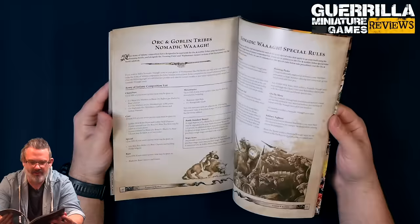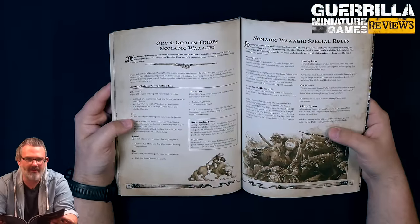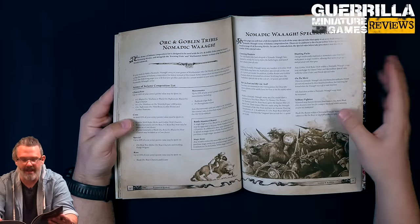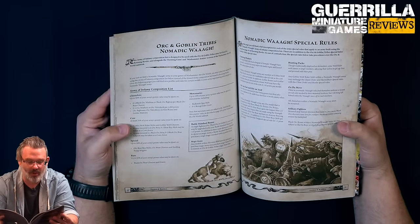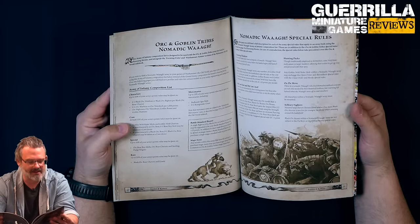Looters and Raiders is the rules for the Orc and Goblin Tribe's Nomadic Waa. The Army of Infamy changes up your composition: you can have up to 0-1 Black Orc Warboss or Black Orc Big Boss per Black Orc Boar Chariot. You can have 0-1 Warboss or Orc Weird Boy for every 1,000 points. Big Bosses, Weird Boys, Goblin Bosses, and Goblin Shamans can be taken as normal.